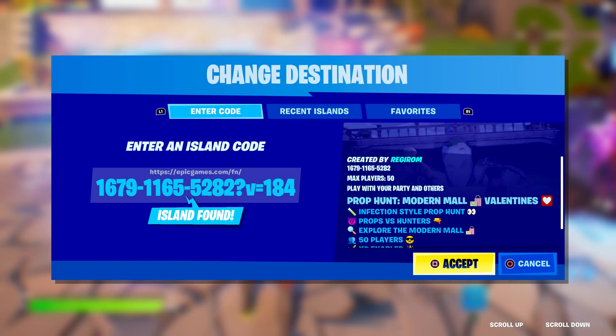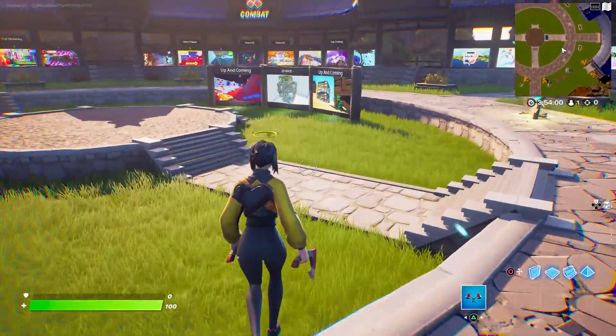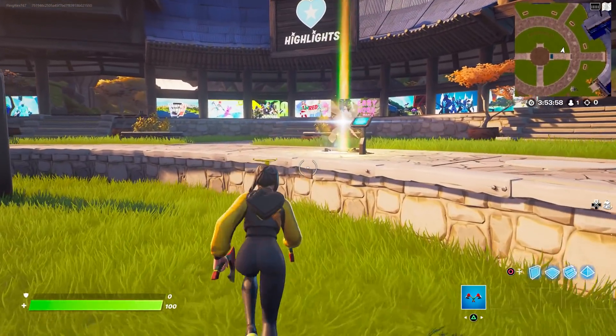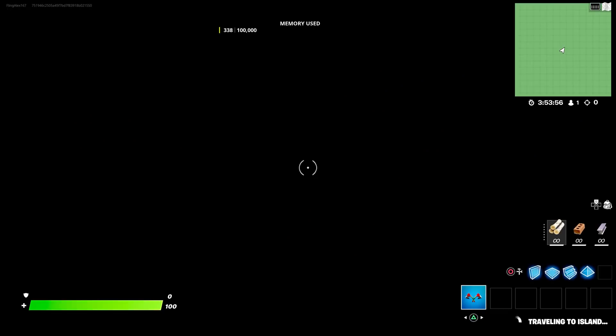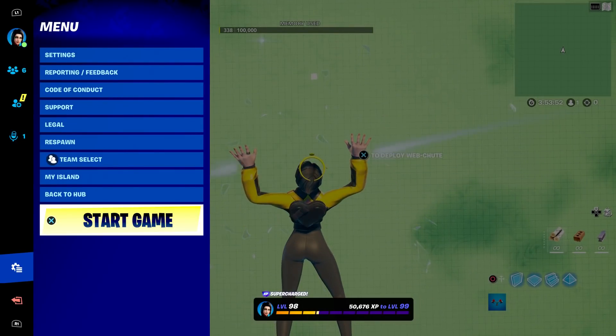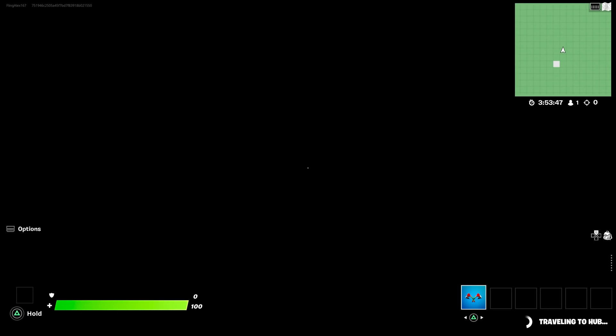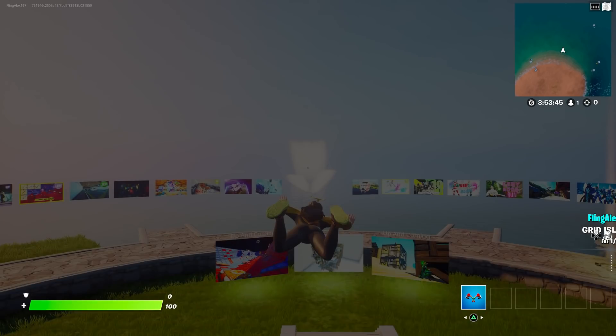Make sure you guys enter that — very important — make sure you do it in Creative. Once you enter that, you're going to go to your own creative map real quick. It doesn't matter which creative map you're on, just come over here and press the pause menu, then go back to hub so you can save it.